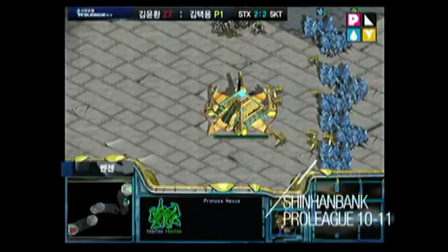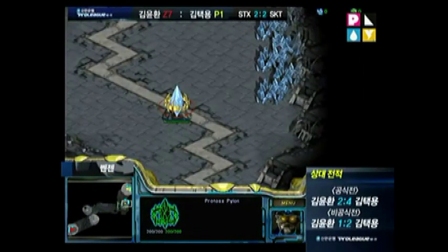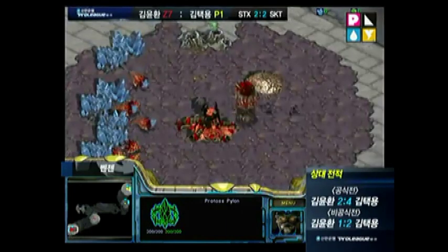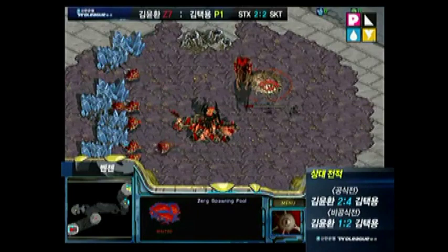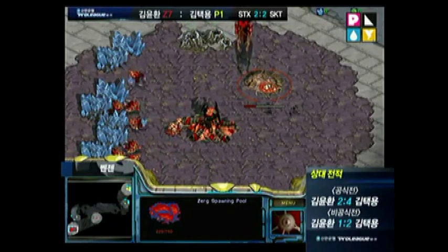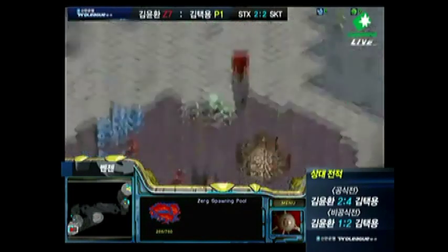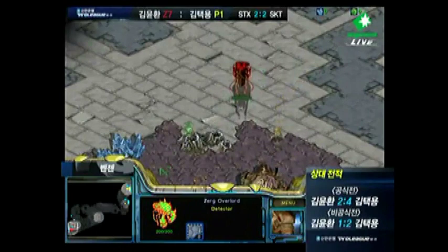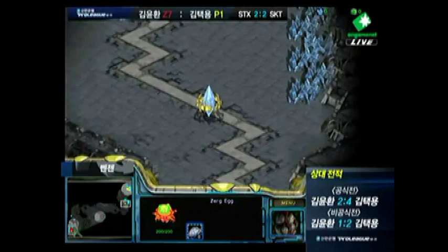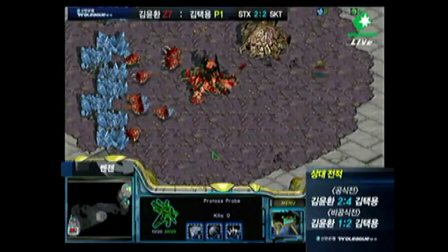Looks like Bisou's probe scout is going to be going in the right direction, and Bisou has the statistical advantage here — he's won 4 out of 4 in those different categories. Spawning pool is up for Calm, so it looks like he might have gone for a 12 pool or over pool. Looks more like a 12 pool to me. Bisou's probe scout is in the base and Bisou's probably going to go for a Forge Fast Expand — pretty standard for PvZ.